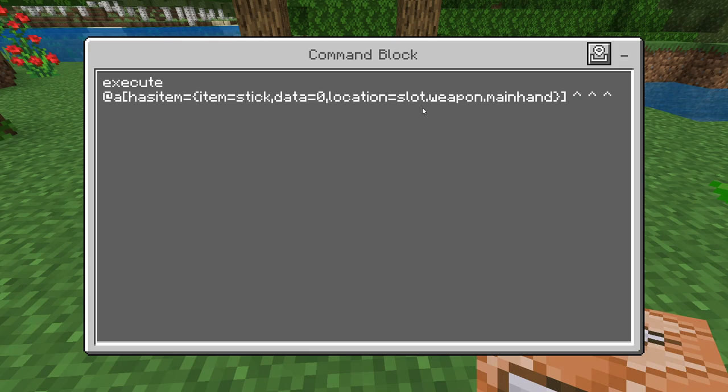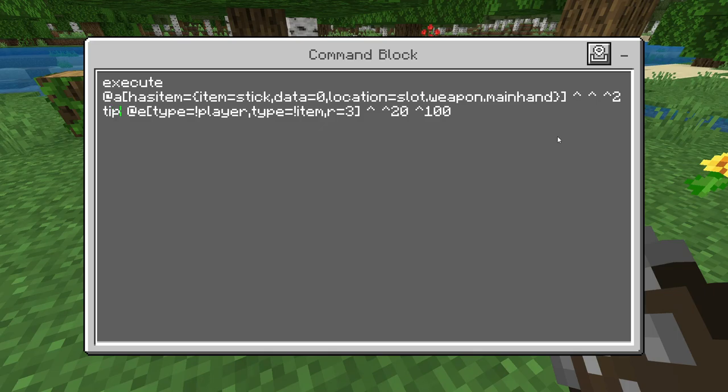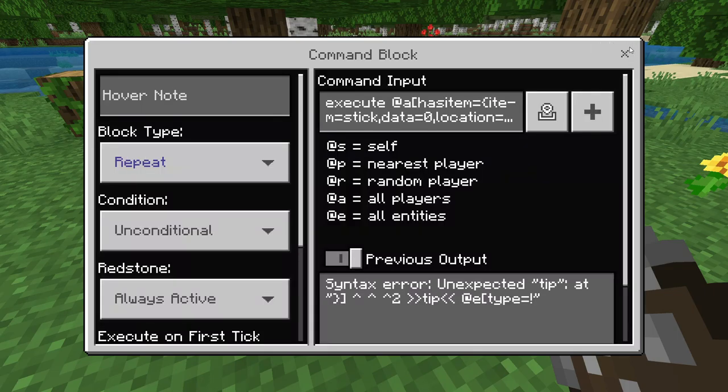Now add three up arrows, then tp @e with brackets: type equals exclamation mark player — this makes it so the player does not get teleported — type equals exclamation mark item — so the item doesn't get teleported — r equals 3. Then close the bracket, followed by up arrow, up arrow 20, up arrow 100.